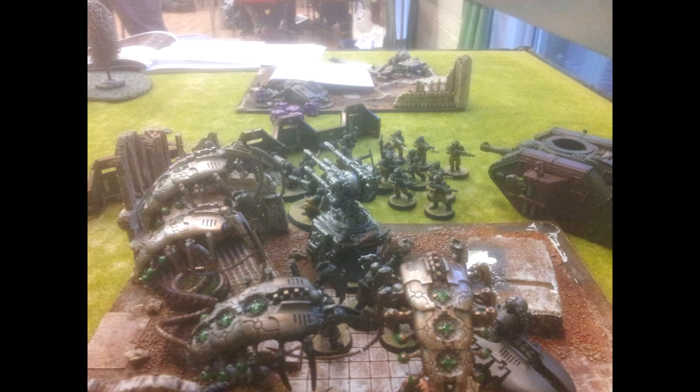The 4-up invulnerable save is kind of lame. T7 is good, and 4 wounds is decent, but you've only got a 4-up invuln. I can see Twin-Linked Devourers taking this out — you're wounding on 5s with them but inflict a couple of wounds, then there's only a 50-50 chance of saving. 240 points for something that only has a 4-up save — what you're relying on is T7, but I'm not sure it's enough.